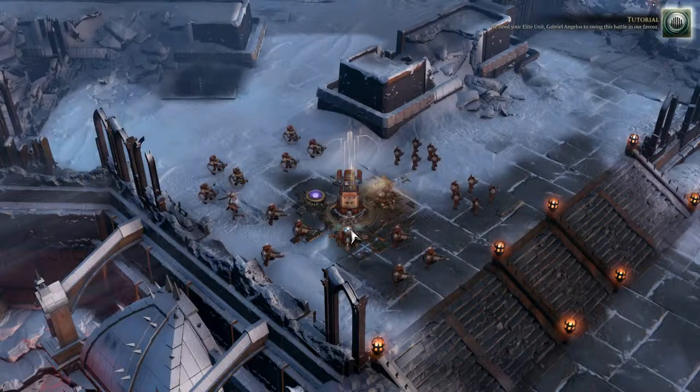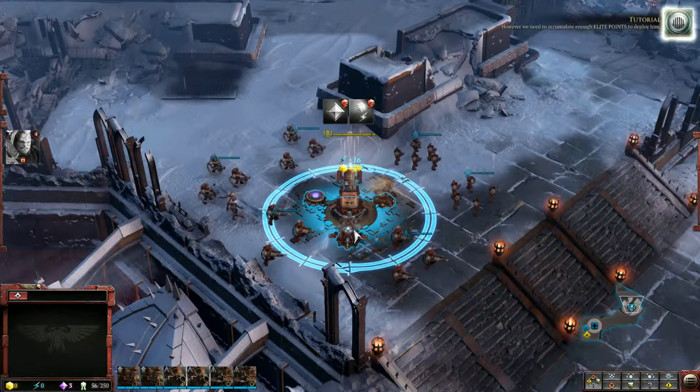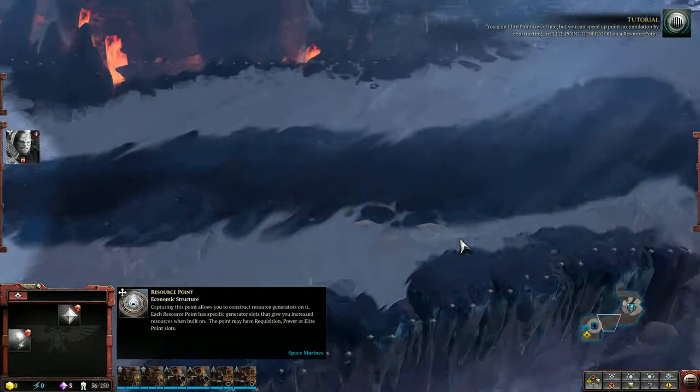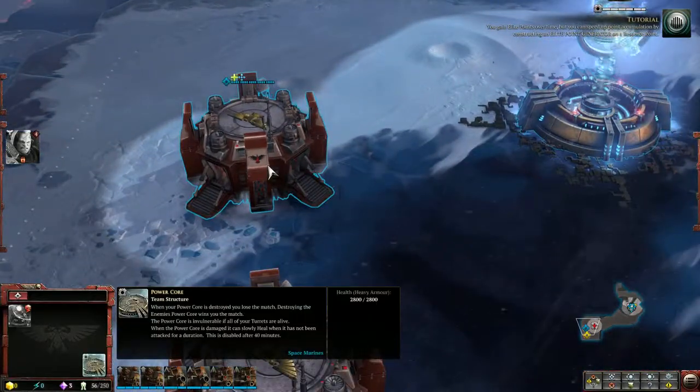We need your elite unit, Gabriel Angelos, to swing this battle in our favor. However, we need to accumulate enough elite points to deploy him. You gain elite points over time, but you can speed up point accumulation by constructing an elite point generator on a resource point.